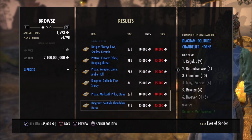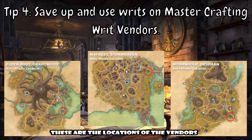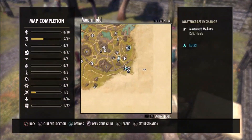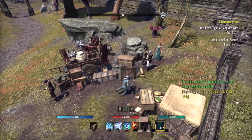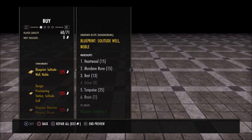Master crafter writ vendors for random plans aren't a bad idea, especially for people closer to end game. You complete writ contracts for a specific crafting skill — whether blacksmithing, clothier, woodworking, or jewelry crafting — turn them in, and get writ vouchers in exchange. These writs can be exchanged for a whole range of different plans. You can obtain them through completing daily crafting contracts via the writ board in any province, or purchase them through guild traders.